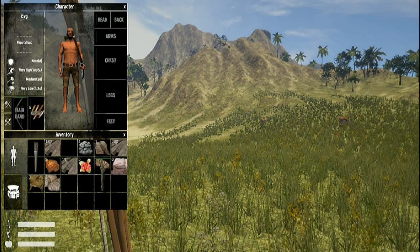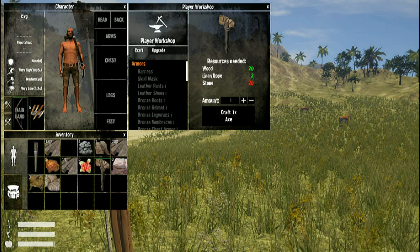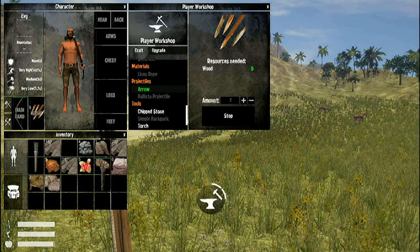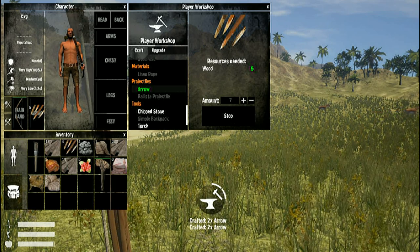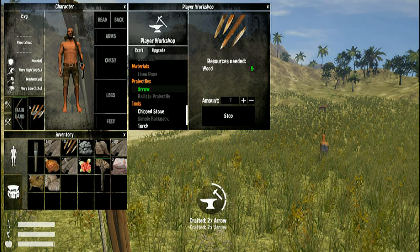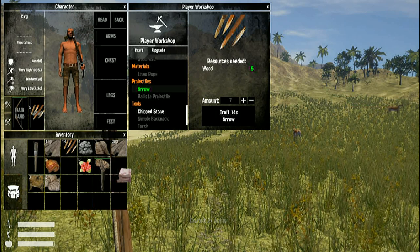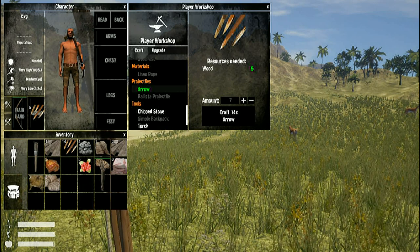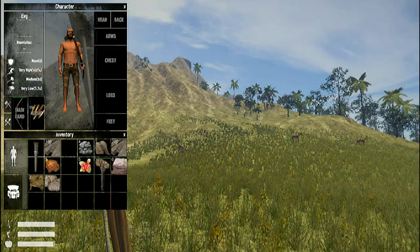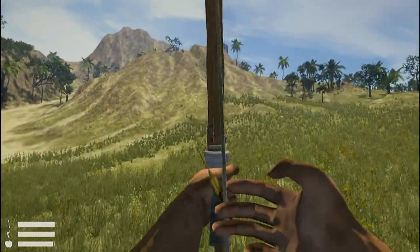By pressing Q you switch hands and equipment, so we have the bow and a few arrows. Let's craft a few more arrows and hunt down a gazelle — we'll make 14. After hunting we should get some bones and raw meat, and hopefully some fat from it. I already have some cooked meal from earlier. Let's add the arrows to inventory and go hunt the gazelle.